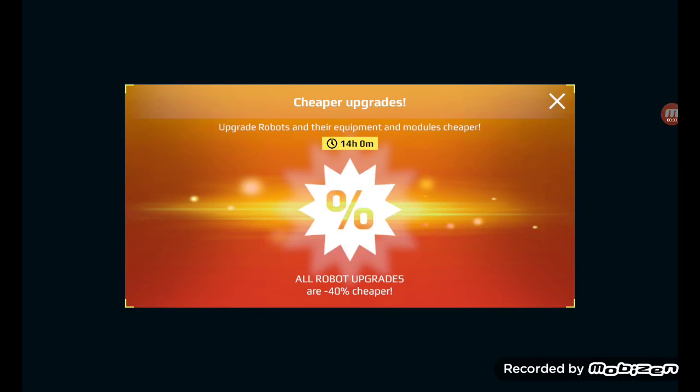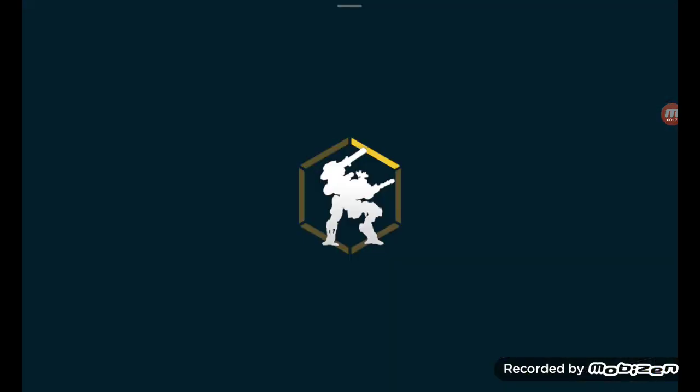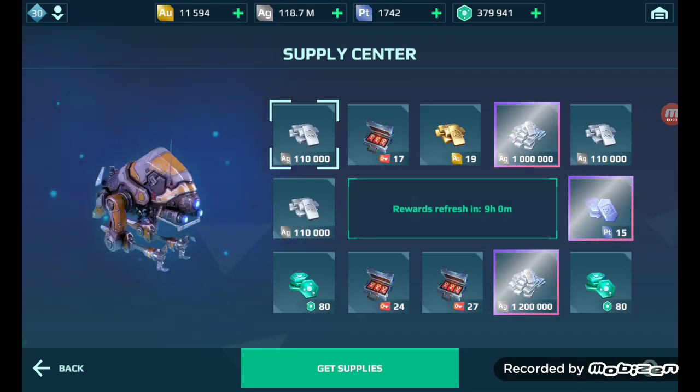Well hello guys, this is Christian again. We got around 14 hours worth of the cheaper upgrades for their so-called robots, weapons, and modules — 40% off. Now it's time to go right into the supply center and get on with our daily stuff. If any of you guys have not subscribed to my channel, consider doing so — it helps me out a lot.